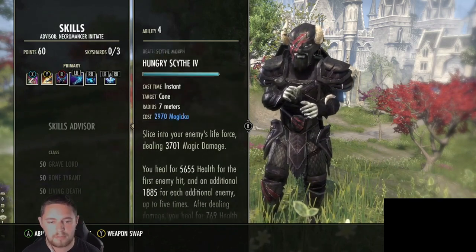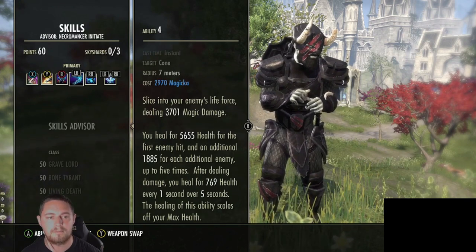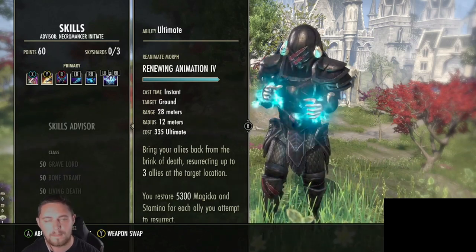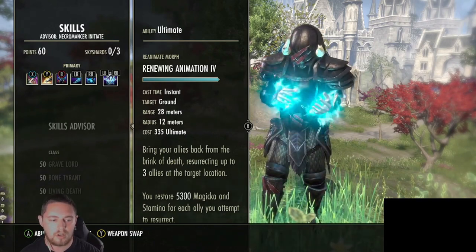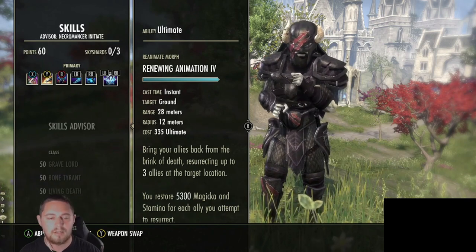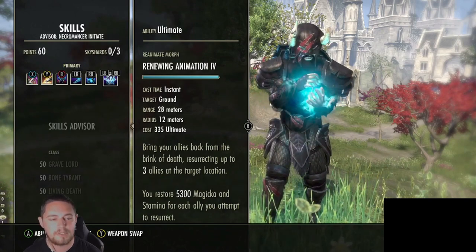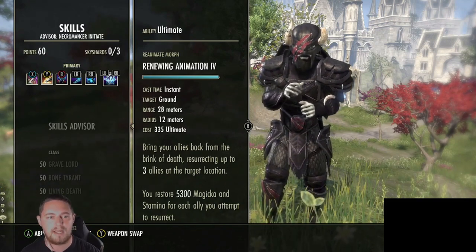The main heal is Hungry Scythe. The more enemies nearby, the bigger the heal is going to be - it scales on max health, so it's a solid heal. For the front bar ultimate I've gone with Renewing Animation. We're gaining so much ultimate with this build, and since we're using it for pickup groups and random dungeons where people might be dying, this skill brings people back to life in emergencies. It also has a passive benefit: when you're lower on health you get more healing from Hungry Scythe.